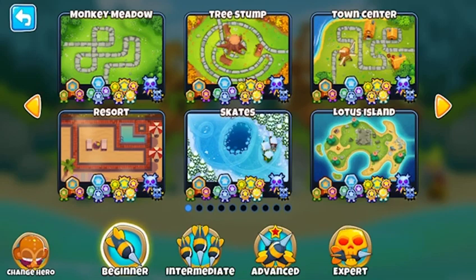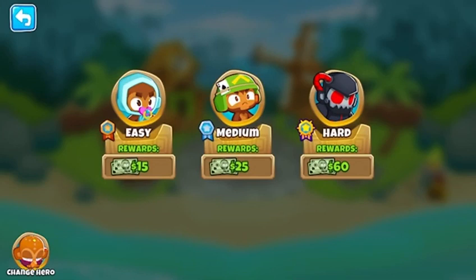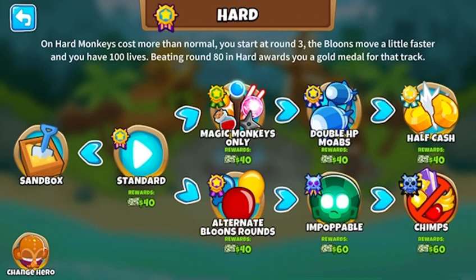You should be doing this on Beginner maps — it really doesn't matter too much what map you pick. Another way is Military Only mode. This is obviously only for Military monkeys. If you want to earn XP for military monkeys, go into Military Only and do something like an Apache Prime all the way to round 60 or even round 80. That can get you a lot of XP. One of the best ways overall is Magic Monkeys Only, Double HP Mobs, or Impoppable — those hard modes are really good for grinding.